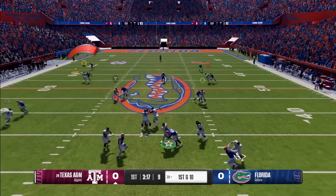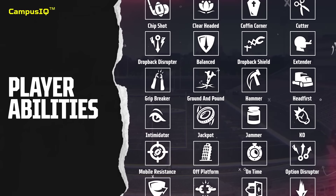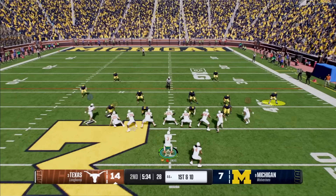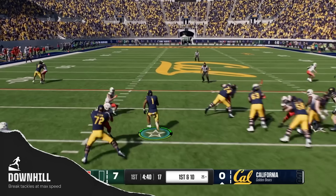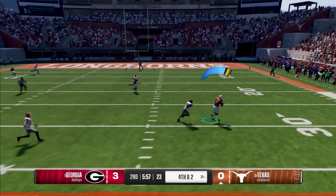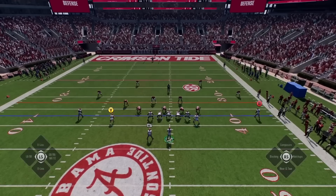Weather now plays a significant role in influencing the outcome of a game, and the effects are far from subtle. Harsh weather conditions affect player movement — if it's pouring outside, it's going to be challenging to plant and cut. The passing game faces considerable impact under harsh conditions, with noticeably wobbly passes and impacted pass accuracy and throw power. The chances of increased drops and fumbles also rise — the ball becomes slippery, increasing the risk of turnovers, so you'll want to use the cover ball mechanic by holding the right bumper or R1 more often. Weather also makes base wrap and dive tackling more challenging.